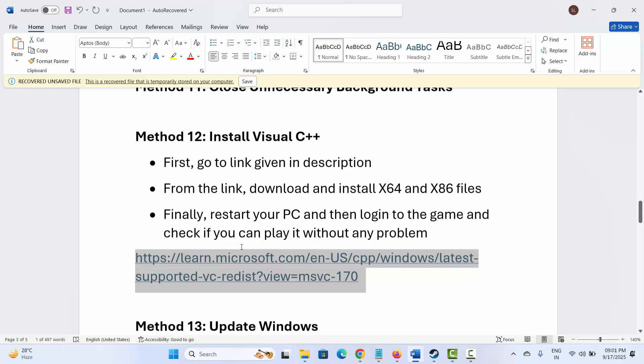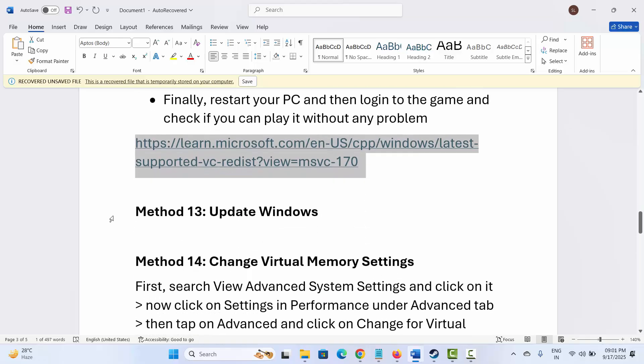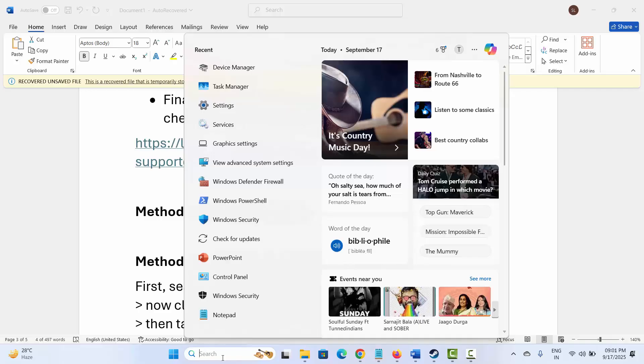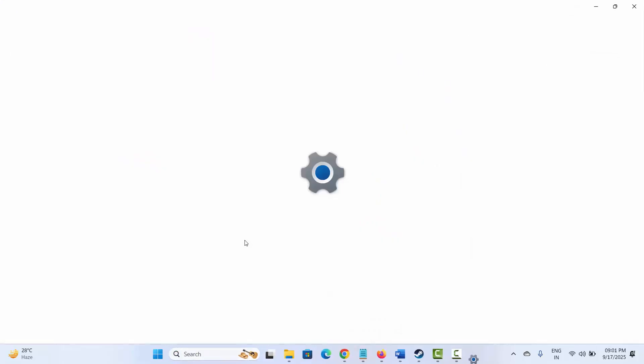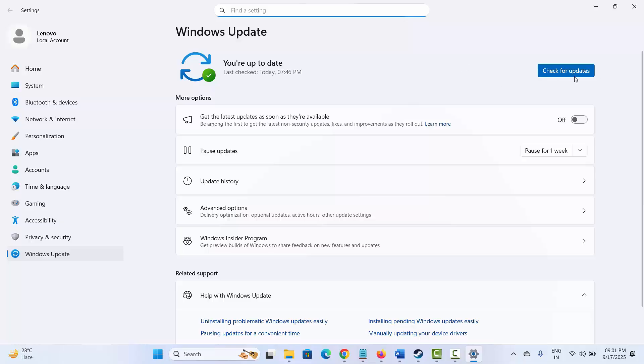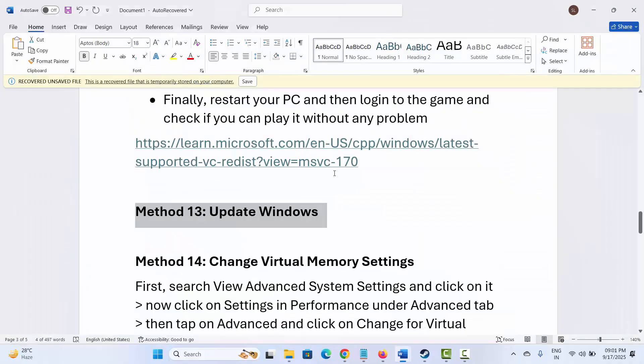Next is to update Windows. Go to Windows Search and search for Check for Updates. Click on Check for Updates and wait for it to check if any update is available. If an update is available, update your Windows to the latest version, then try to launch the game and see if it is working.